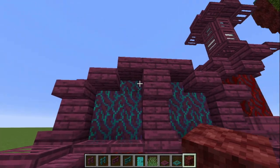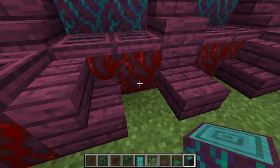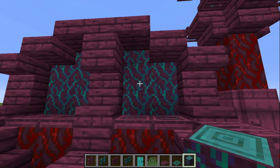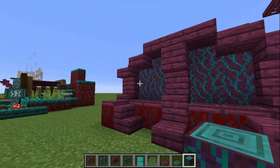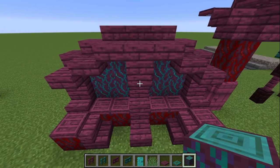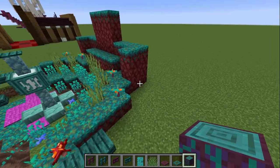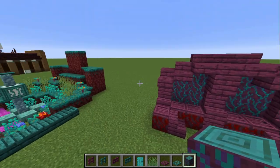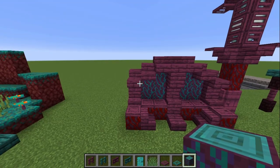Moving on, we have a nice wall design. We have the blue warped stem in the back and the crimson stem down here. The blue is set back and it adds a little pop of different color versus the purple and red that's prominent. You can make this an outside accessory — make a wall and put this along the bottom border of the wall, copying and pasting it around, and then have some pillars going up.